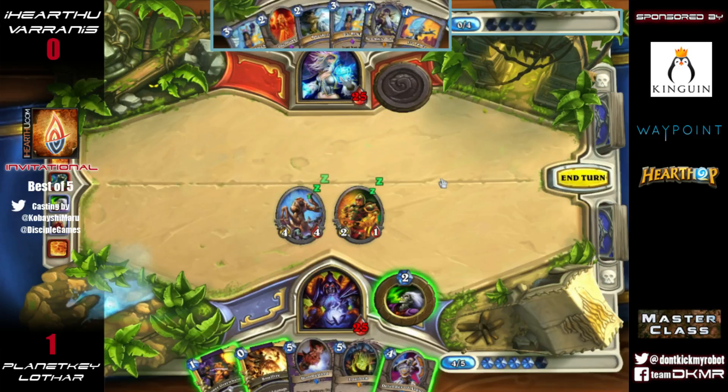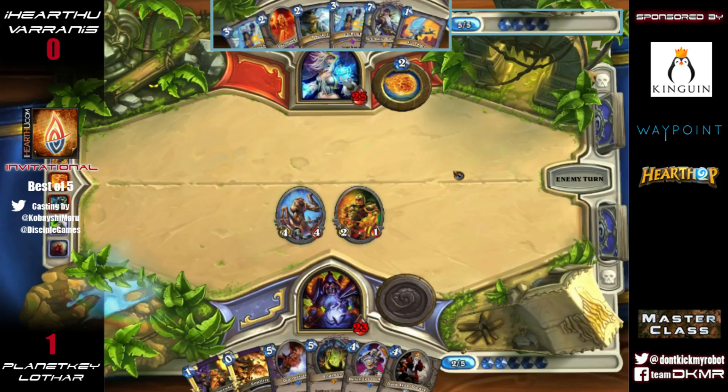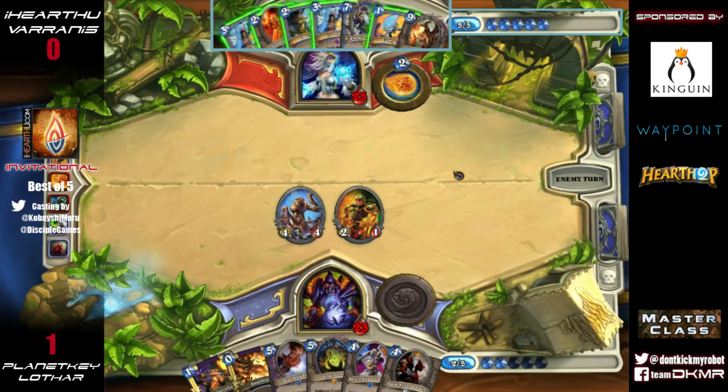This is a really strong play. It hurts to trigger the Nerubian Egg because it's usually insurance against Blizzard, Flamestrike, or Doomsayer, but you can still get that effectiveness out. What he's afraid of is committing too much to a board that might get frozen with Frost Nova into Doomsayer — because if that came out, he knows he wouldn't have an effective way to deal with it.